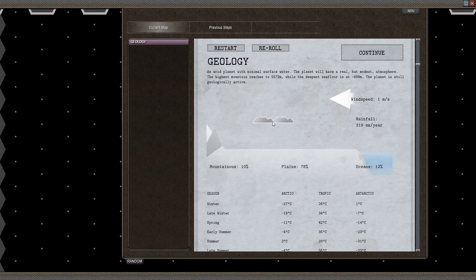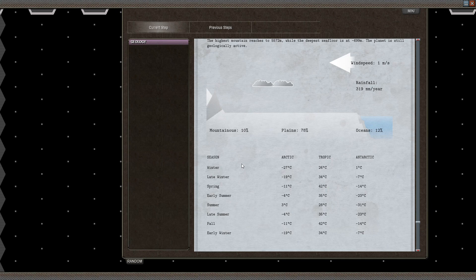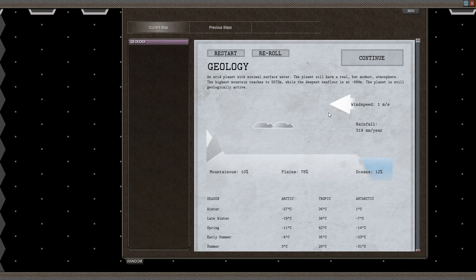Moving on to geology. We have lots of seasons — so every time we click the end turn button, we'll essentially move on to the next season, and we'll have to work around some of this. The Antarctic is the coldest; it's actually perfectly flipped. The poles can get quite cold whereas the tropics can get quite warm, but overall it looks like a fairly nice planet. The highest mountain goes quite high and the deepest sea floor is relatively deep. The planet is still geologically active, which means there's a chance of volcanoes. Rainfall is a bit meh, but should be fine.